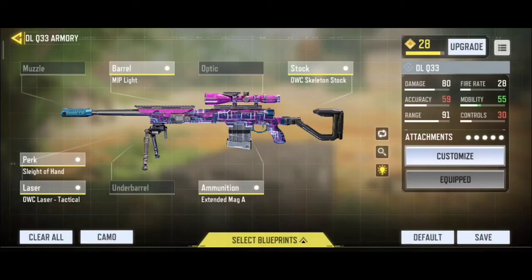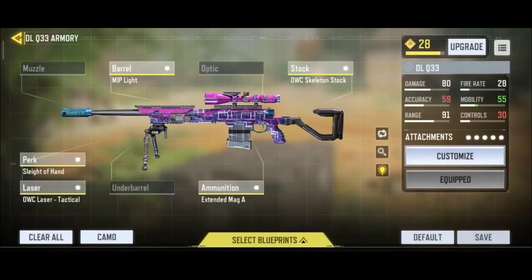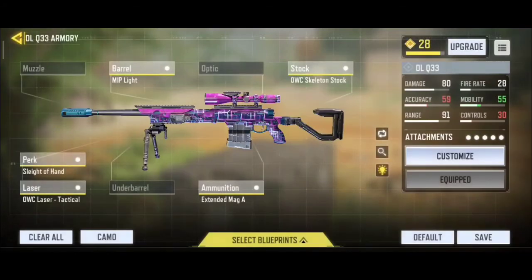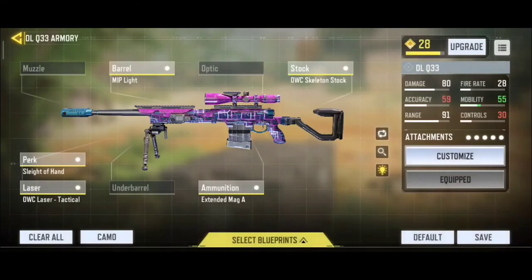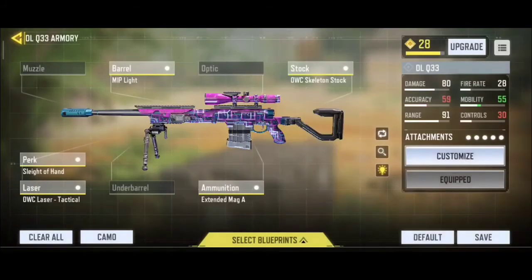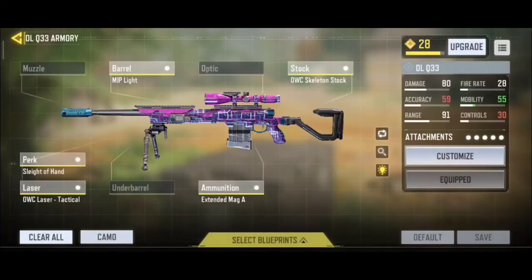I have used the barrel as MIP light barrel because it increases the ADS speed. I have the OWC skeleton stock because it has that sweet ADS speed plus movement speed. I have used sleight of hand — it increases the reload speed of the gun. For the laser, I've used a laser just to increase the ADS speed because I want this gun as fast as it can operate. And for the last, I have an extended mag because you may run out of bullets when shooting those noobs.